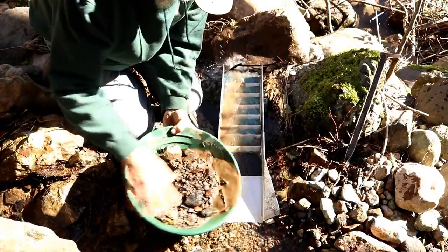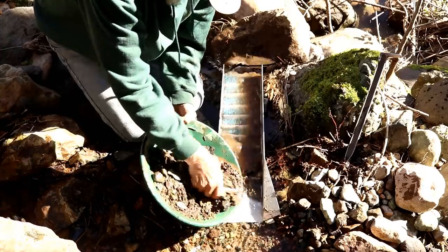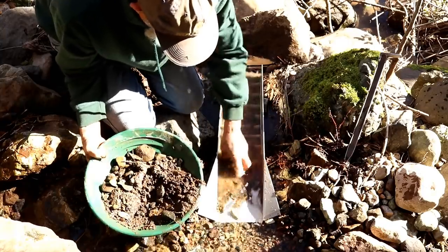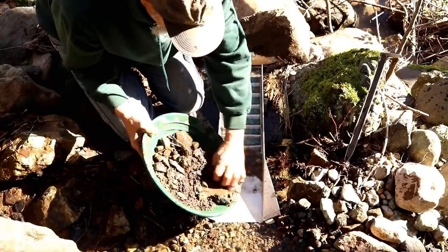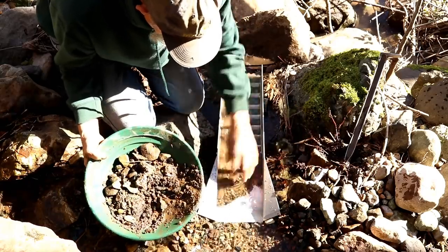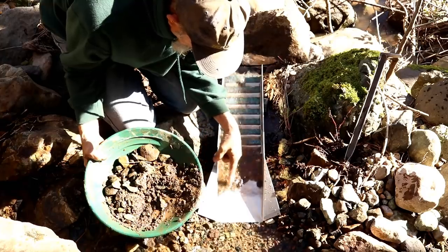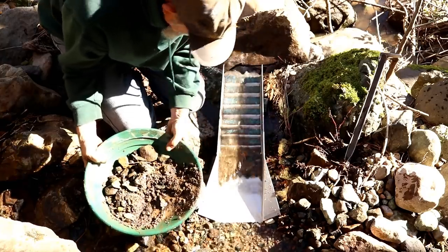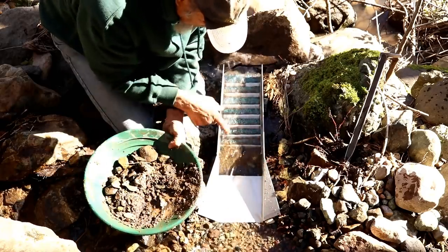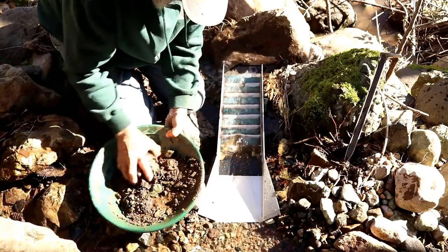We've got another pan from a little bit different spot and we haven't found any gold yet — we're still exploring. I can see in here at the trailing edge you can see the black sand, and this spot has a little more black sand than the last one. The gravel is heavier because it's not washing out as quick. That's a good sign.